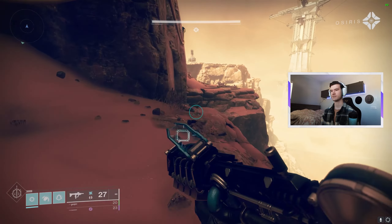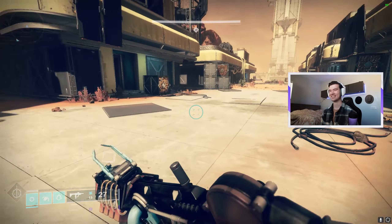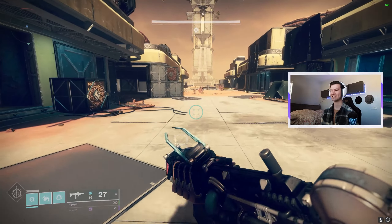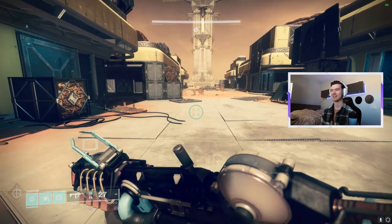Upon loading in, you walk down a very strict path — nothing too complicated here. I just wanted to show you the tumbleweed cameo because it's funny and matches the mechanic theme of the armor and weapons we'll be getting from this dungeon.